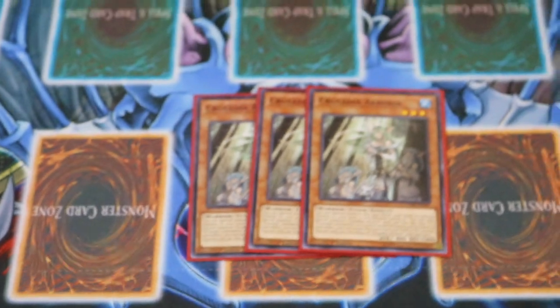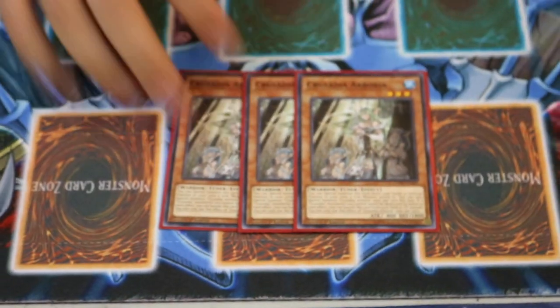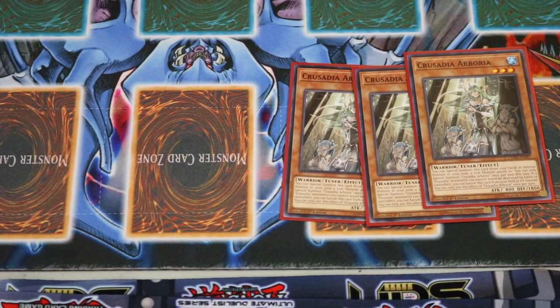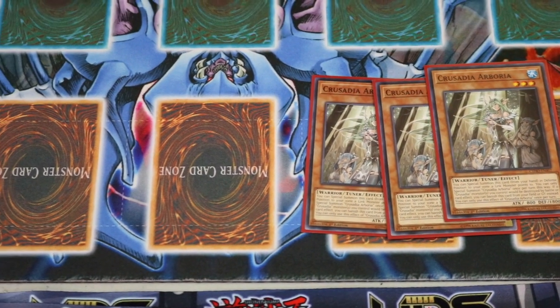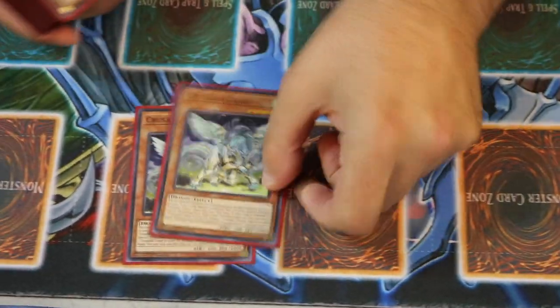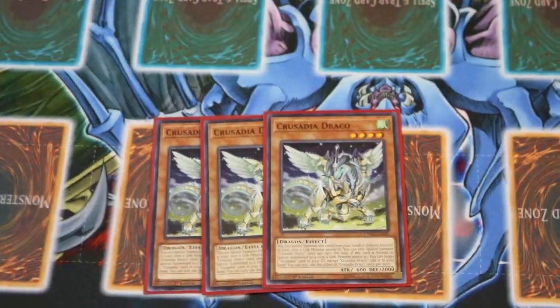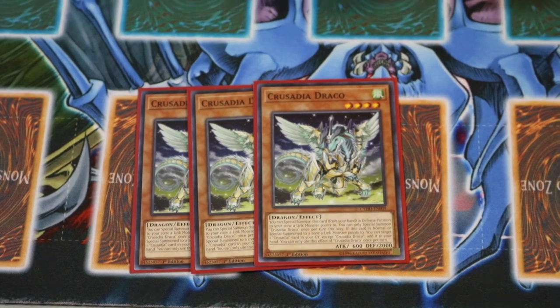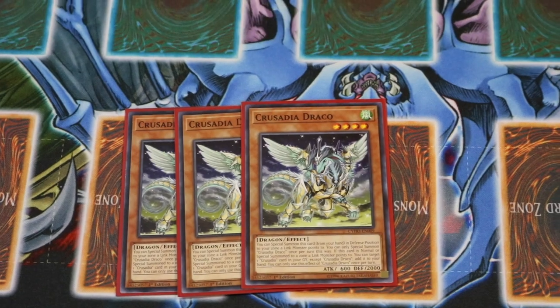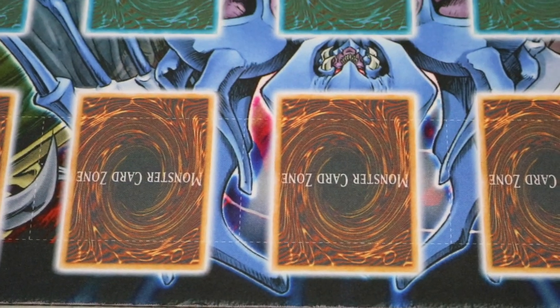First we have 3 Aboria — probably one of the more important cards in the Crusadia lineup. It protects your Crusadia monsters from destruction and card effects. When it's in the Grave, you banish it and you don't have to worry about it. Next I have 3 Draco, which special summons into a Link Monster zone and brings back a Crusadia monster from the Graveyard back into your hand. Another huge, important card.